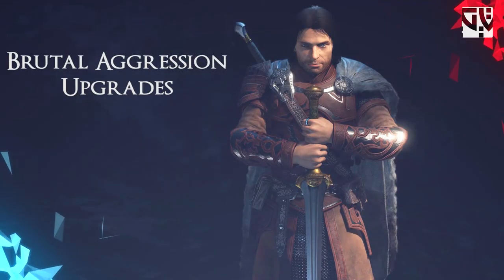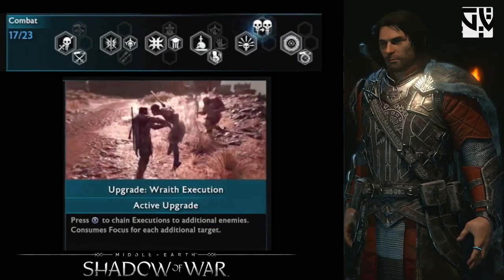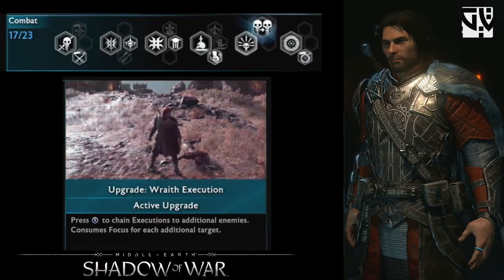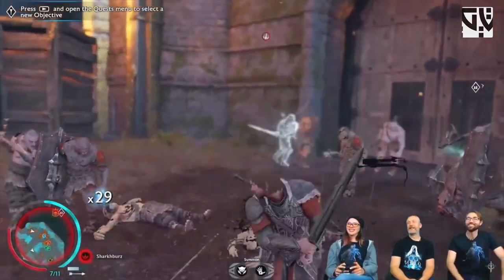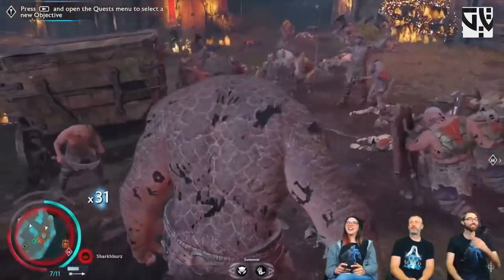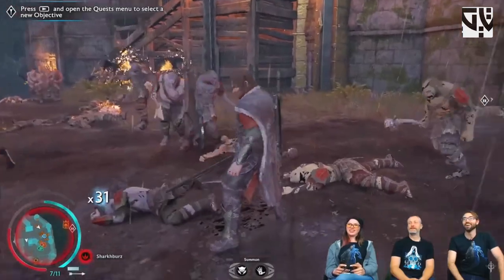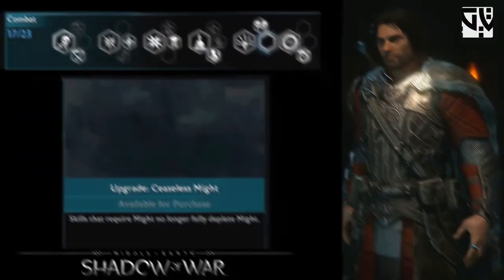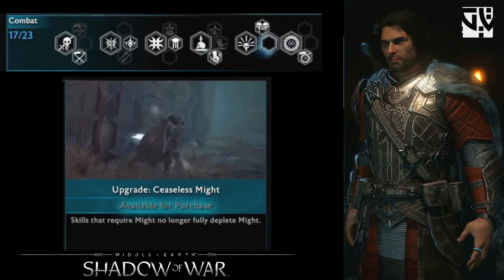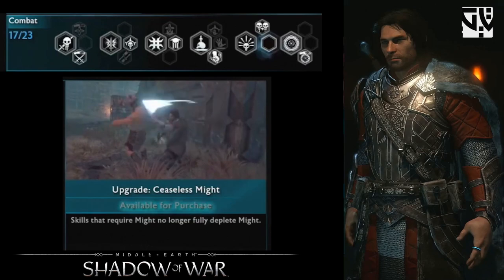For the Brutal Aggression upgrades there are two. The first is Raid Executions — when your might bar has four or more, you initiate the execution and then Calibrimbo comes out and does a shadow strike execution on surrounding Uruks, which you can chain for multiple Uruks. The second is Ceaseless Might — executions used to consume the complete might bar, but with this upgrade you still have a little might left, or if you have full might it is reduced to half instead.